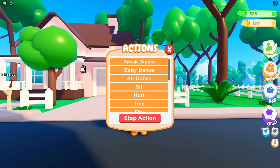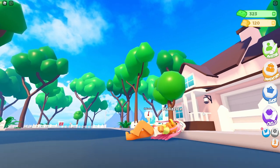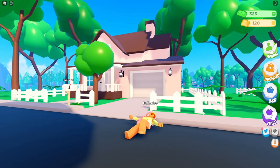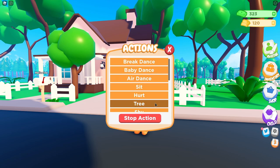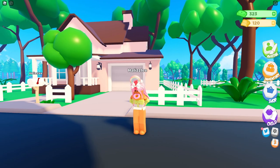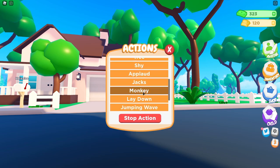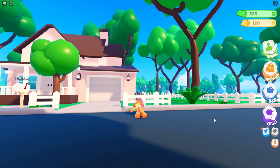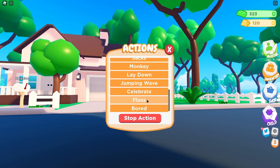Oh my gosh, look at this one too. This one is air dance. This one is sit. We also have hurt — literally like laying on the road hurt right there. There's also tree, which is just like your regular stance. We also have shy, we've seen that one a few times. We have applaud, which is just a clapping one. Then we have jumping jacks, monkey, lay down, jumping wave, celebrate, and floss. Oh my gosh, we've seen most of these already.